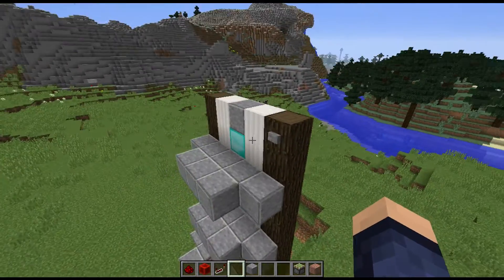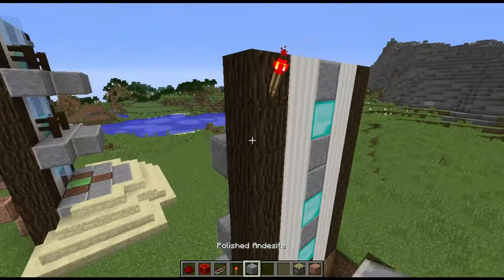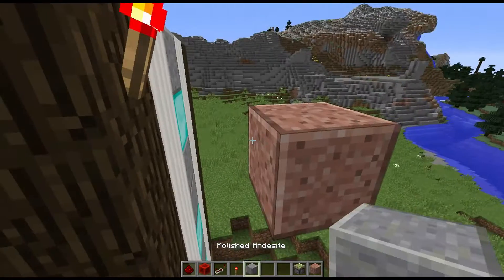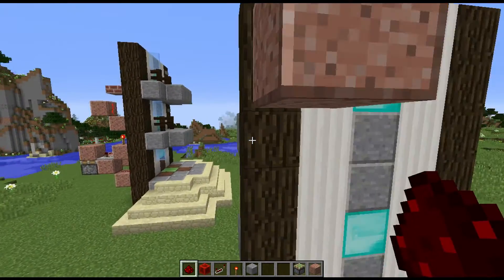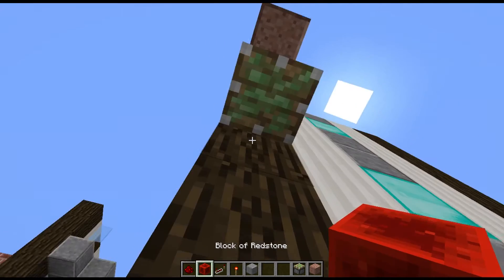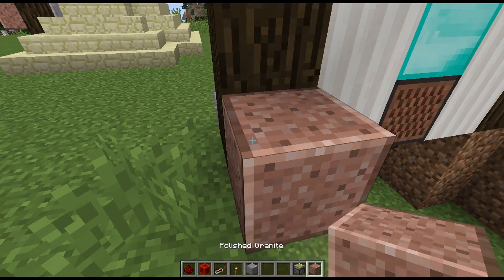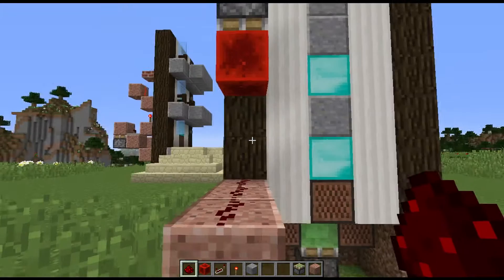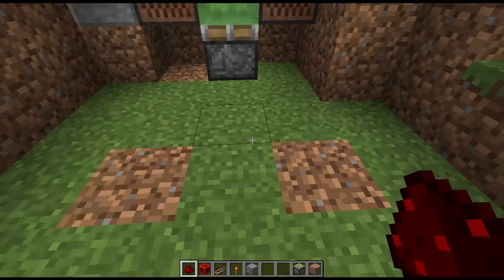Now we're getting into the first redstone side of things. You want to come up to your third button on the third floor, and right behind that button you want to get your redstone torch and place it there. Right underneath it, you're gonna place two blocks, take out the first one, put a redstone torch on it, and put redstone dust on top of that. After that, you come one block down and place an upside-down sticky piston and a redstone block underneath that. Then skip down to the last block, put three blocks down, and fill it all up with redstone dust.